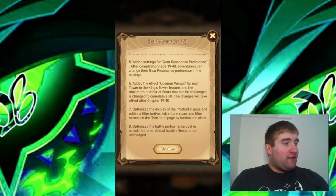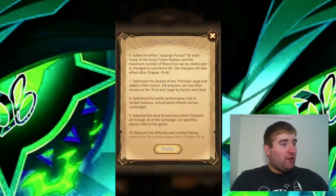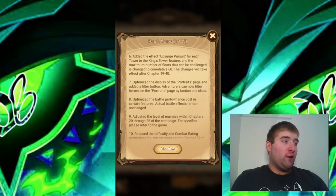Optimized the display of the portraits page and added a filter button. Adventures can now filter heroes in the portraits page by faction and class. This is something I kind of wanted for a little bit — a filter for the portraits instead of having to scroll through all of them to find the hero you want. You can now just use a filter and choose a faction or class.